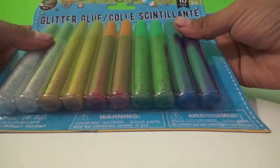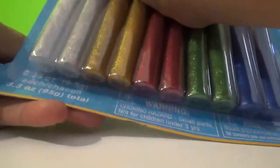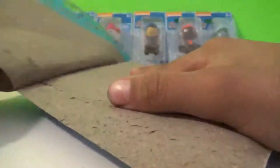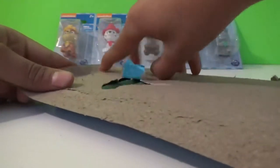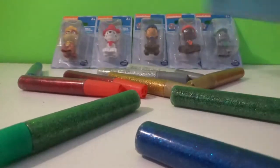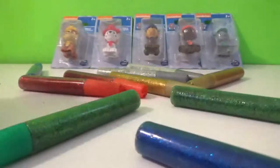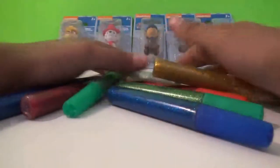Today we are going to open up this glitter. Here we go. Open it up. Like this. And let's take all of the glitter. So let's put this aside. So we have all of this glitter gluing all around.